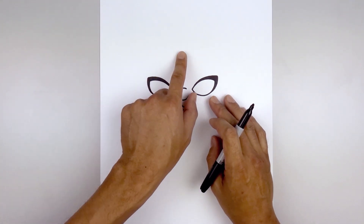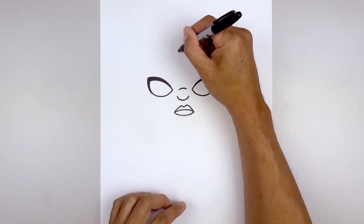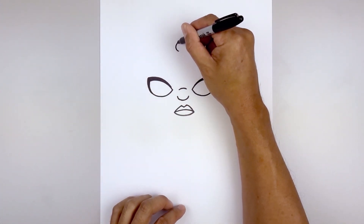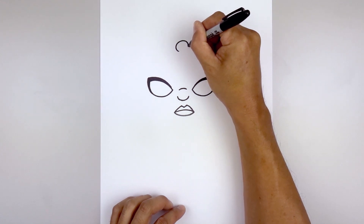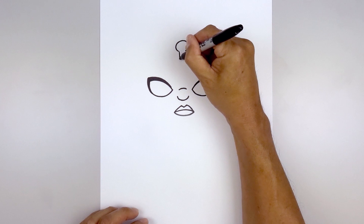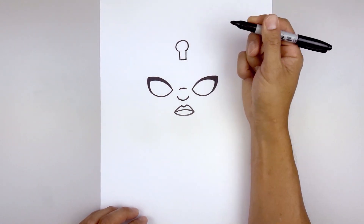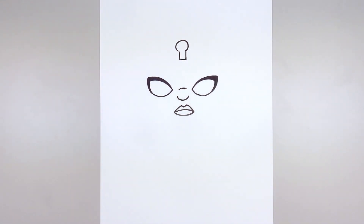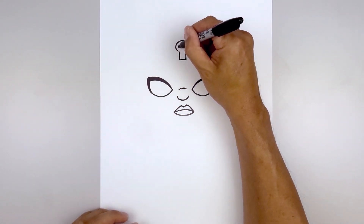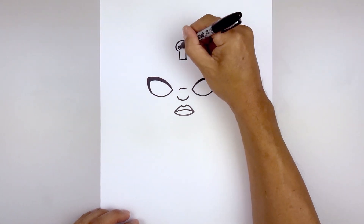Let's move all the way up to the top and draw a very simple skull charm. We'll start by drawing a circle with an open end along the bottom - start on the left side, go around, down and then in. From the bottom we'll draw two straight lines coming down the side and then close off the bottom with a straight line.